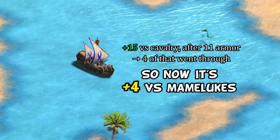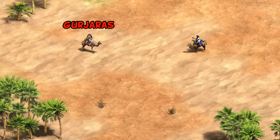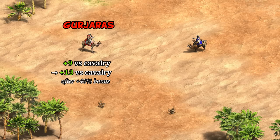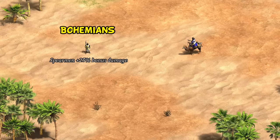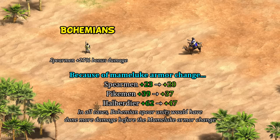I should note that while this was done with the goal of keeping everything the same in practice, there are at least two examples where this change has had a gameplay impact. The first is the Gurjaras' camel riders, who start with plus 9 against cavalry but do 40 percent more bonus damage — if Mamelukes had not been changed, this would have led to two extra damage they take. The other example is Bohemians with 25 percent more bonus damage for the spear line, which since it's applied before armor would have made them even better against Mamelukes than they are now, especially the halberdier considering how strong its anti-cavalry bonus is.